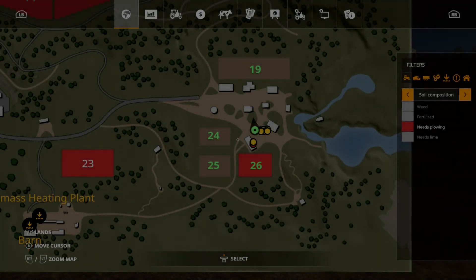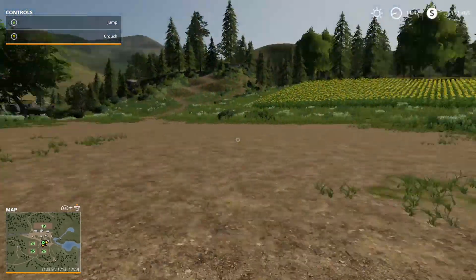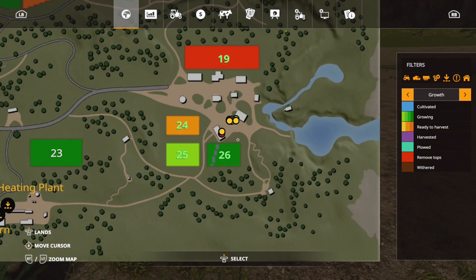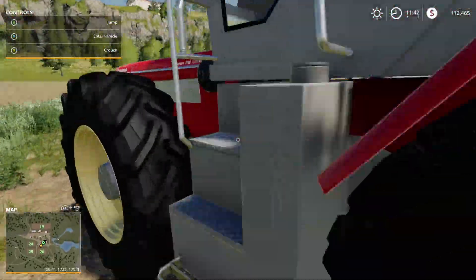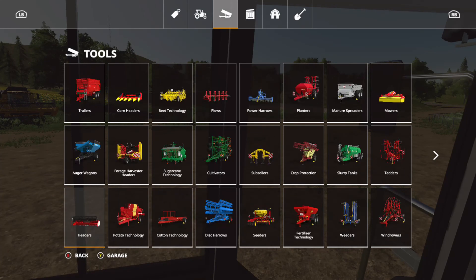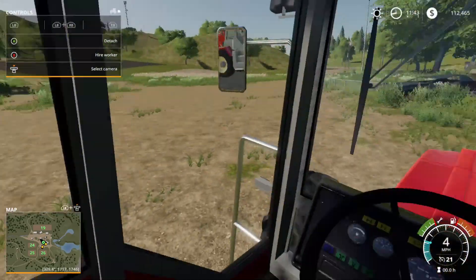I forgot about lime — don't worry, we'll get some. But the current fields have different fruit types on them, and I can't use those fruit types with the harvester I have. Sadly we're going to have to let these fields go to waste for now. I want to start plowing that field right there instead. Let me just confirm the header can't handle sunflowers — nope, it can't. Time to start plowing.